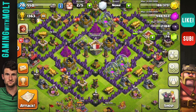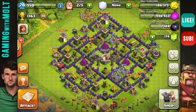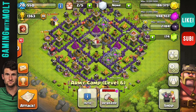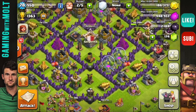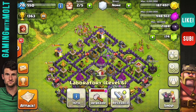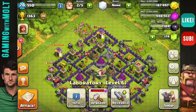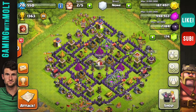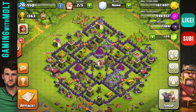We are getting real close — all I have left after this is my teslas. My last barrack is upgrading down at the bottom. Otherwise all I'm going to have left is walls and research — I need to do my PEKKA and my balloons. I've got a couple spells but I'm not going to do my dark troops because that would take forever. I think I'll get enough dark elixir at Town Hall 9, so I'll be perfectly fine.